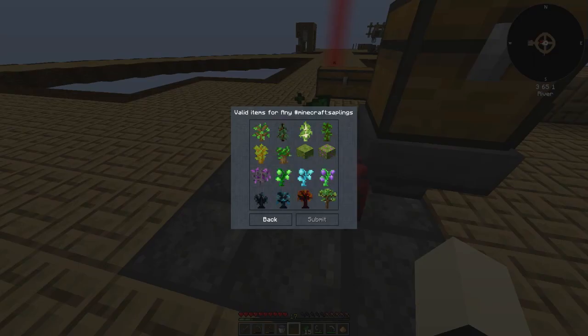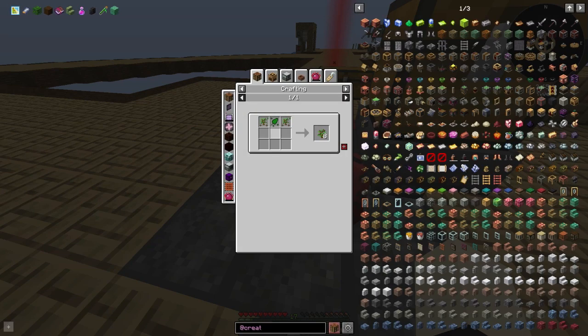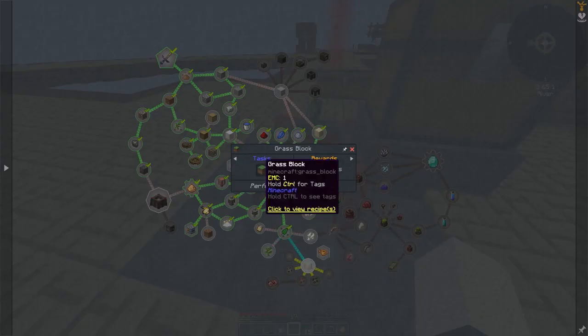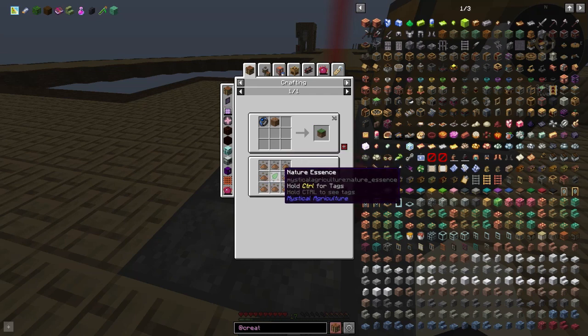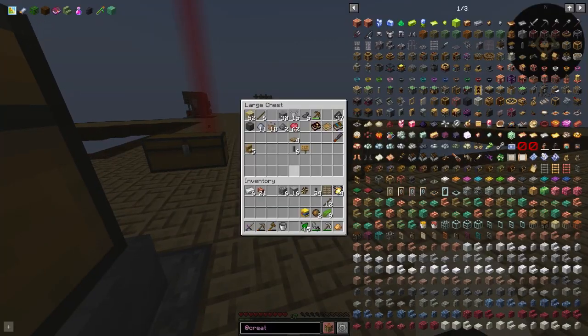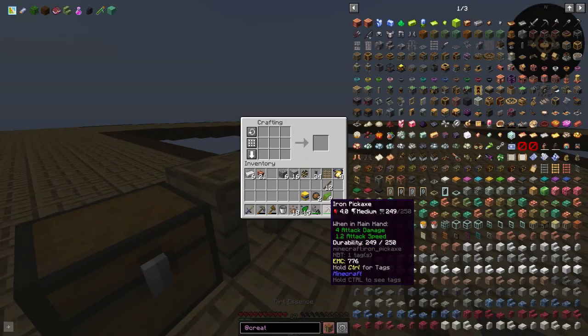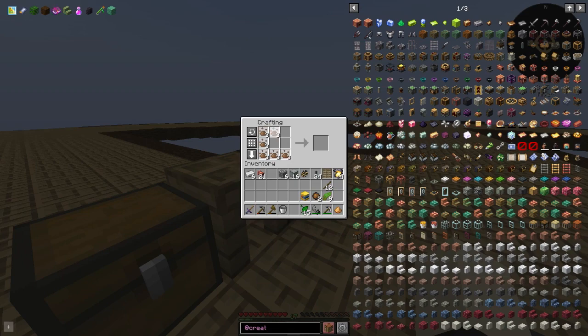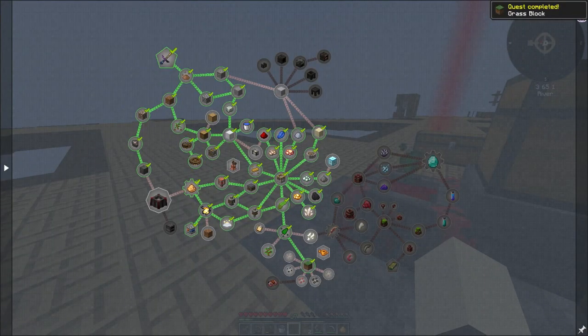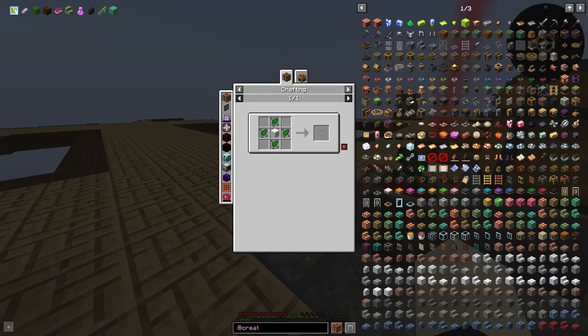Okay, saplings — we can make any saplings just by doing that. Do we have dirt essence? Just need a bit there. Wow, it makes a lot — that is way better! Okay, sheep seeds.